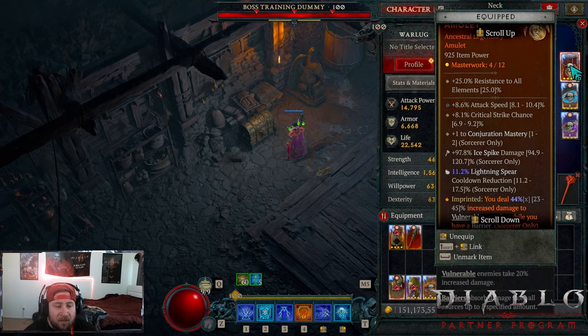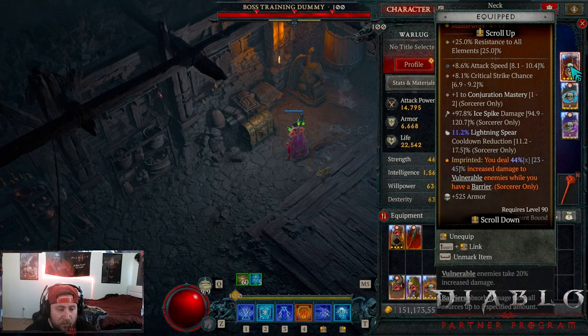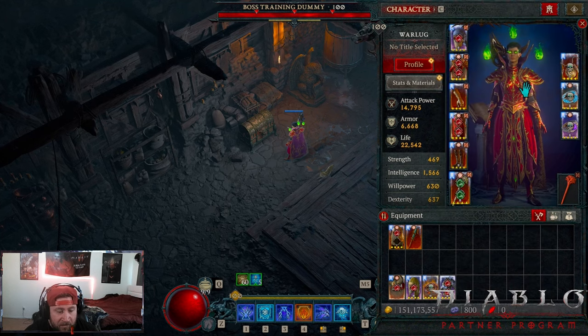In our amulet piece we have Storm Swell because Storm Swell is crazy right now. You want Conjuration and Devouring Blaze in here with attack speed - you want as much attack speed as possible. We're dealing increased damage to vulnerable enemies while we have a barrier, which is super strong.